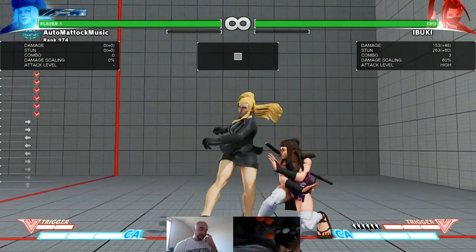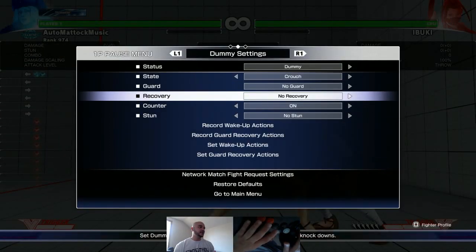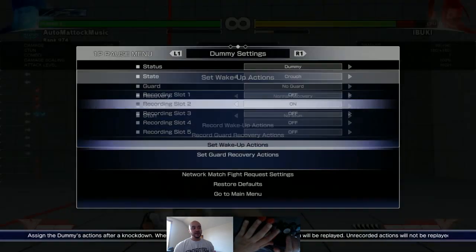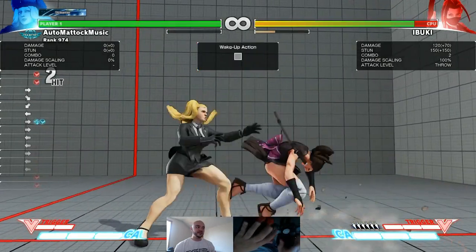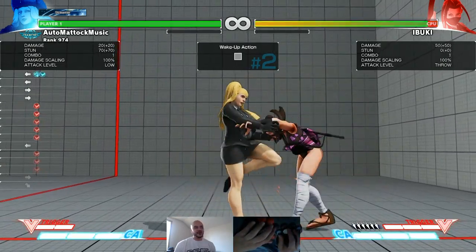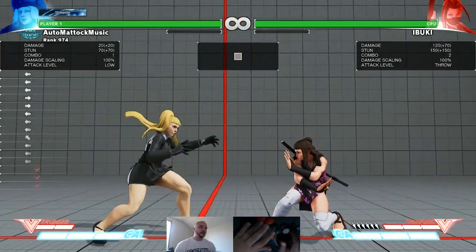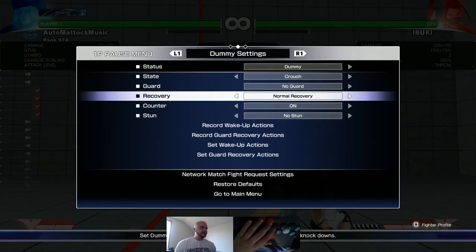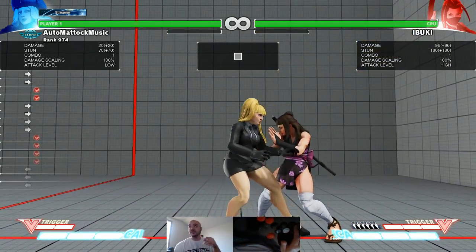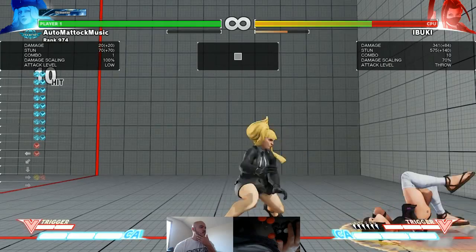If your opponent is crouching, this will whiff. It will hit them standing — for example, if you hit it on the first frame it will hit them — but if your opponent is using a crouching normal, it'll whiff and you'll get hit instead. Ibuki could even match under crouching fierce and this would work for them. The other option is when 5HK crush counters: you can walk up and hit standing hard punch, then go into EX parabellum for the most damage.